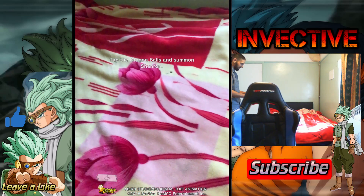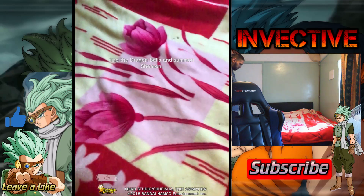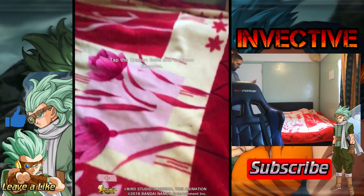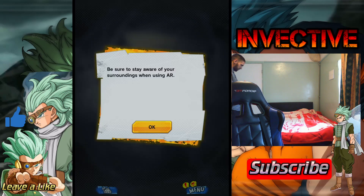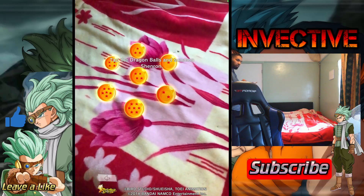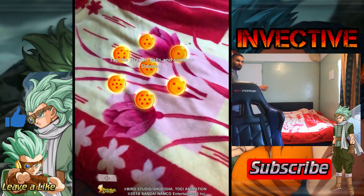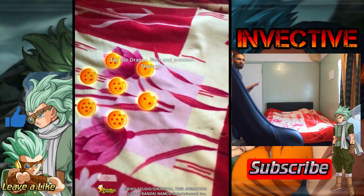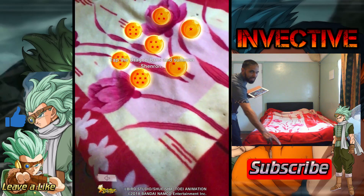That looks about right. So, tap the Dragon Balls and summon Shenron. Okay, so there you can see all the Dragon Balls — they're laying on my bed. Shenron's going to be summoned right here, so I want you guys to see this. Shenron's going to be summoned on my bed. I'm trying to get that angle here.